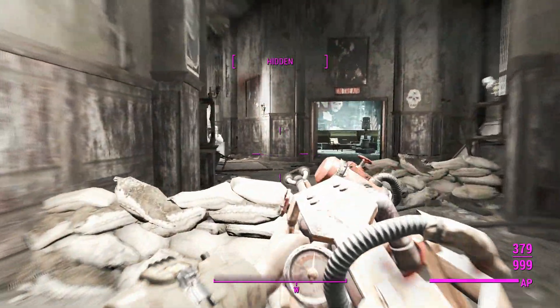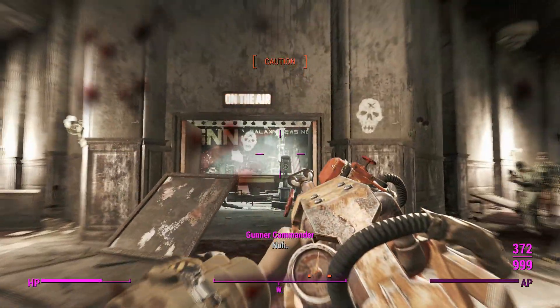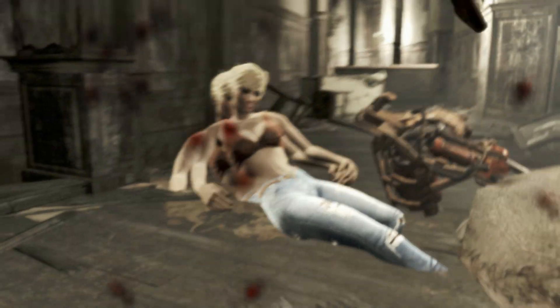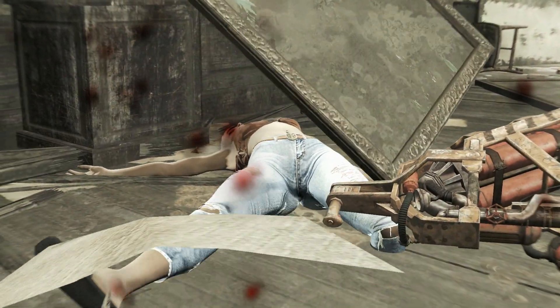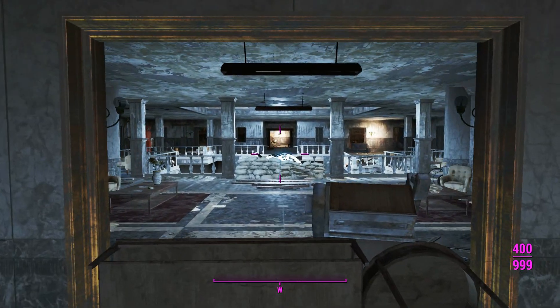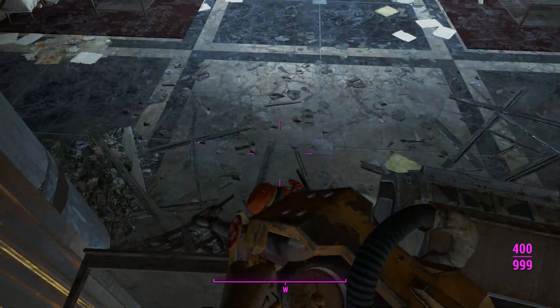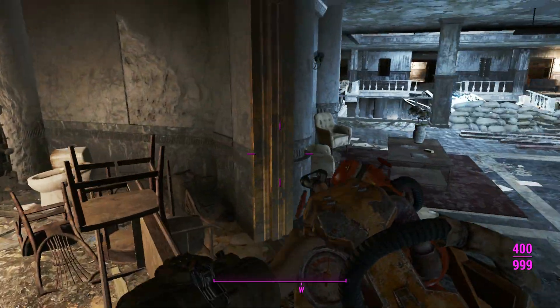Here we are down in the main room. We'll just take out these turrets first — make sure we don't get our aim obstructed by those things because they launch at you; it's a physics object and it will kill ya. Alright, third time's a charm, we can do it this time — let's see if we can jump through this little bit. Nope, we go around again.